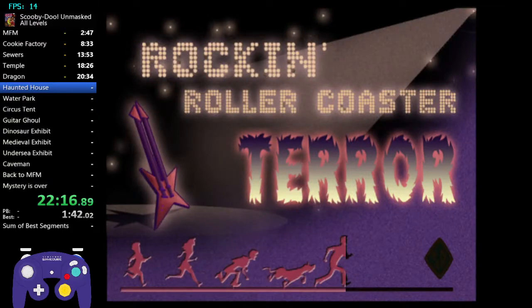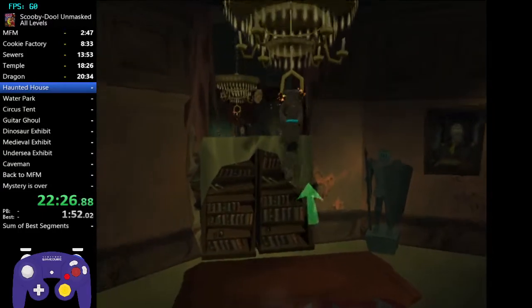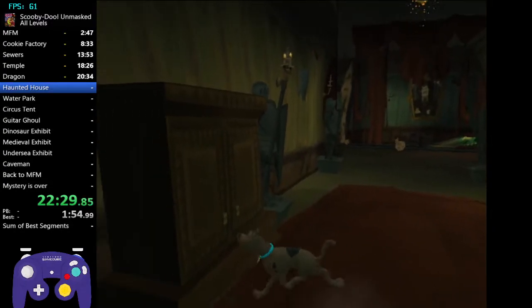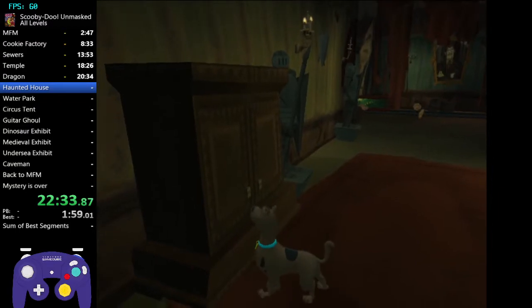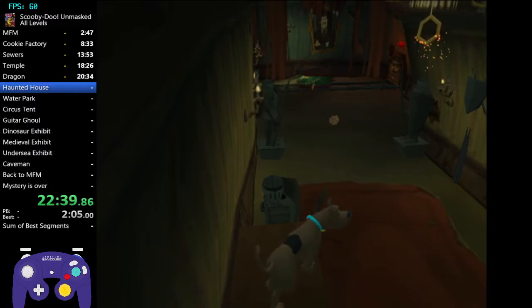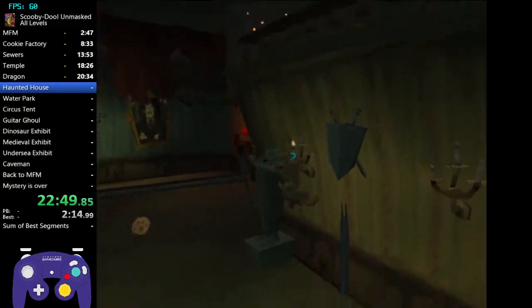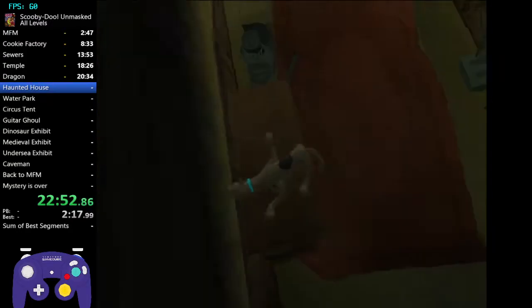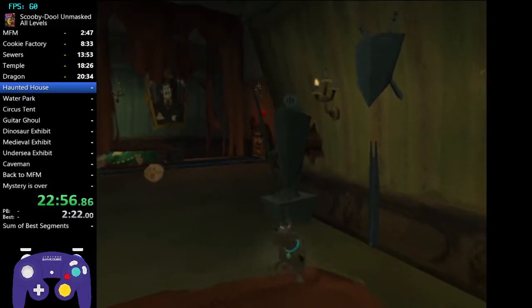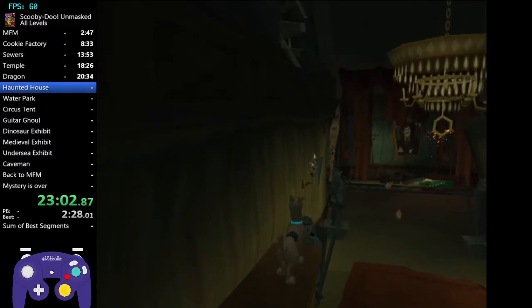Haunted House is easily the quickest level - there are only about two tricks but they skip a huge part. As soon as you get on the roller coaster, grab the chandelier and jump on here. Skip the cutscenes, then go to this bookcase, double jump, and ground pound onto it. This part's kind of hard - wait for the chandelier until it's the most forward to you. Double jump at it and try to get towards the railing here. It's honestly a pretty hard trick that I recommend you practice.